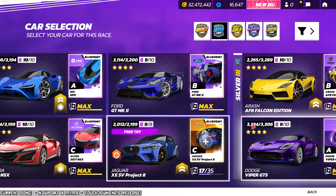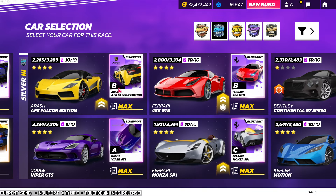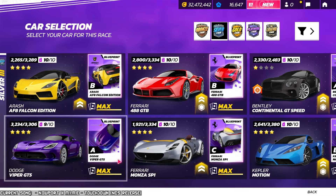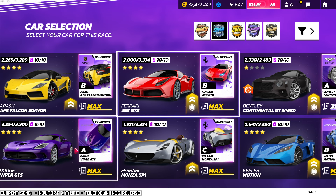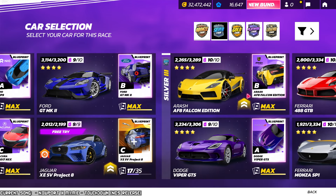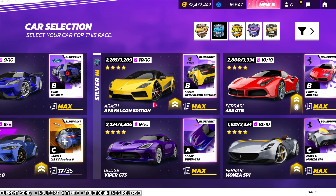I want to quickly show you what's now available in Silver 3. We have, for example, the Arash, the Dodge Viper, and the Ferrari. I was actually racing against some of these cars — the Ferrari and the Viper — because I was pretty close to reaching the next league.